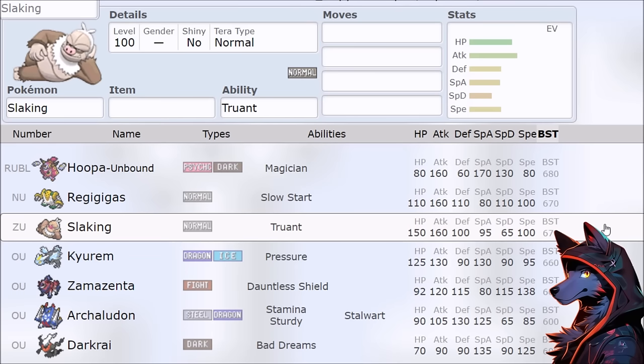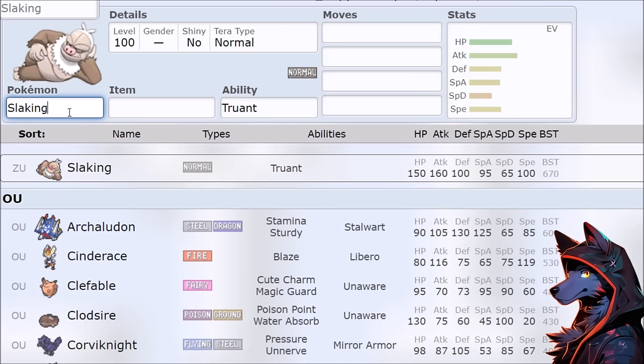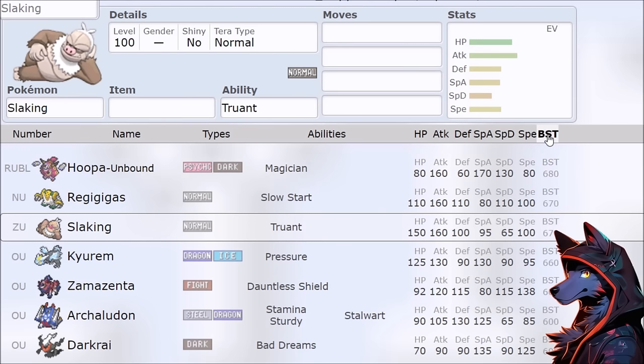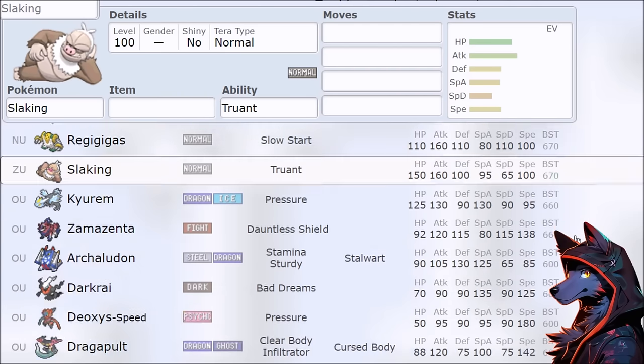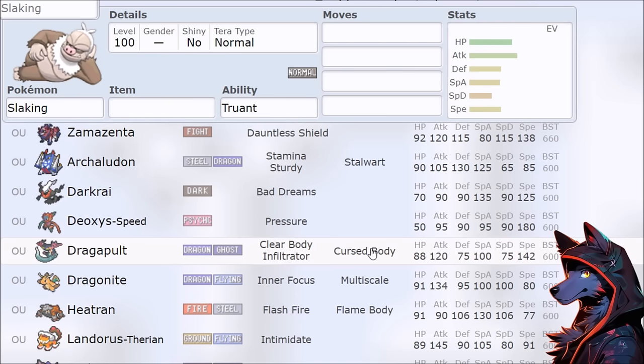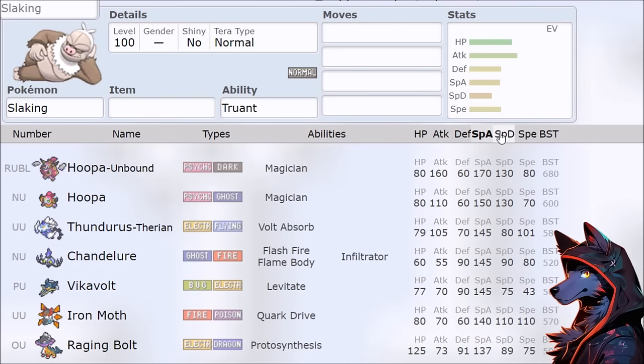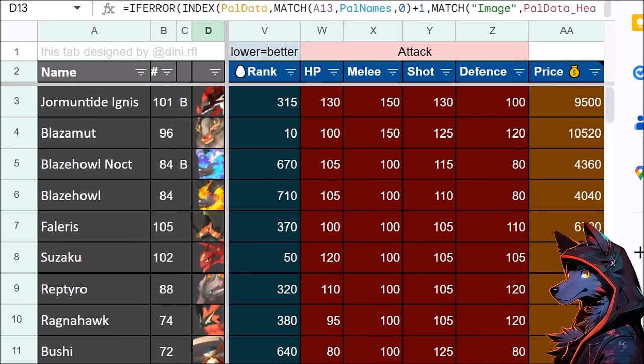We can compare to Pokemon for reference, even though it has different complexity. In Pokemon, abilities completely make or break a mon — Slaking has 670 base stat total but is completely unusable because it doesn't get to play half the time. Similarly, Dragapult is arguably one of the worst pseudo-legendaries despite having 600 base stats because the stat distribution isn't favorable. So just because a pal has the highest of a stat doesn't mean it's automatically viable.